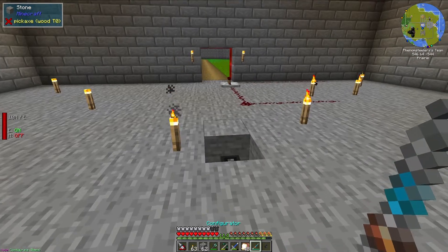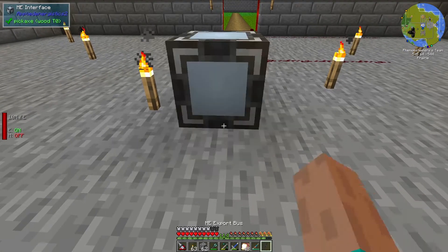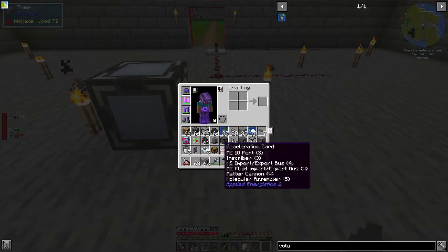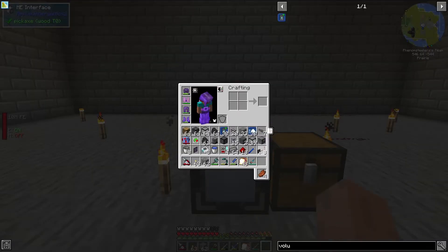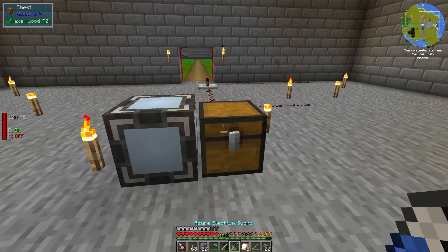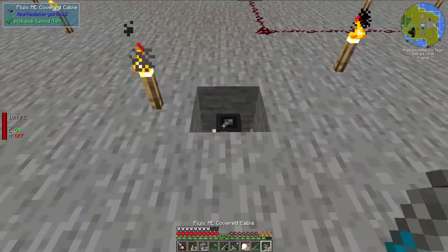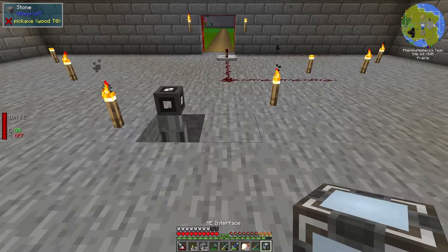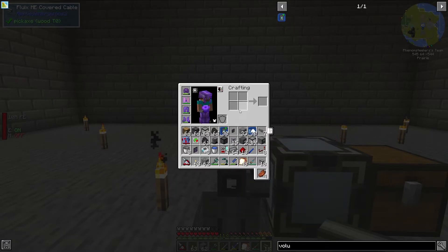Right now I have too many things in my inventory, but we'll sort that out. I need an ME interface — this will allow me to interact with another block beside here. I want to put a chest down right here. Let me move this aside and put the ME interface right here, then put the chest here and set up a pattern terminal so we can interact with our ME system.